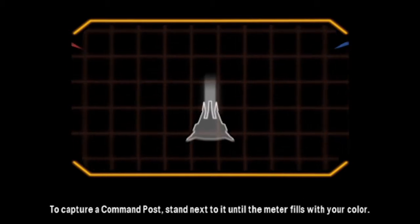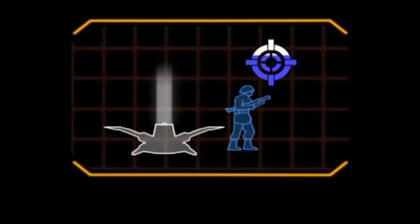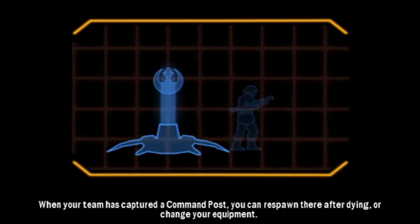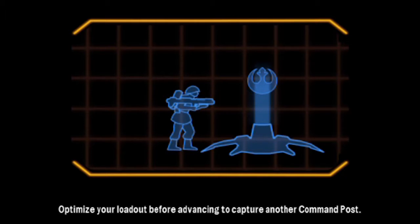To capture a Command Post, stand next to it until the meter fills with your color. When your team has captured a Command Post, you can respawn there after dying or change your equipment. Optimize your loadout before advancing to capture another Command Post.